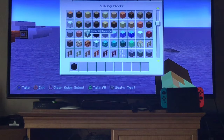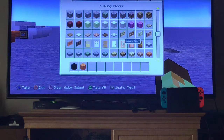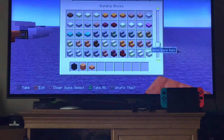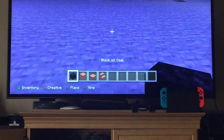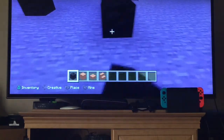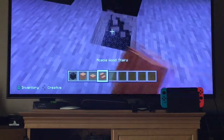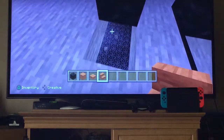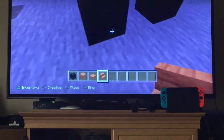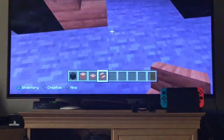First, grab a block of coal. You'll need acacia wood planks, acacia wood slabs, and acacia wood stairs. Place down the block of coal, three switches across — to the right — one across, one across in the front. Take two holes: one in front of the tire and one behind. Underneath the tire, put one block of stairs in the middle, then go across the side with that pattern.